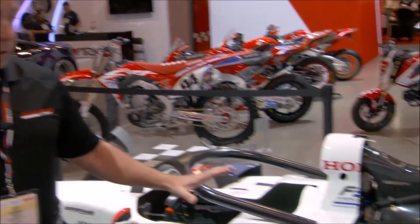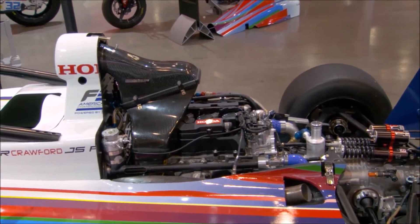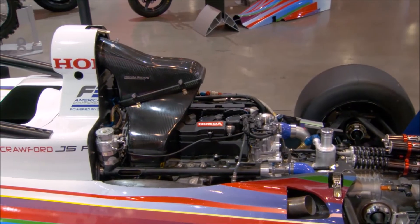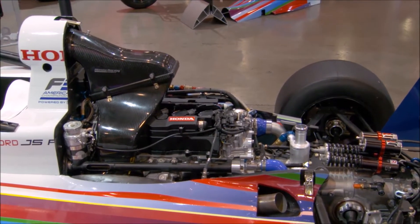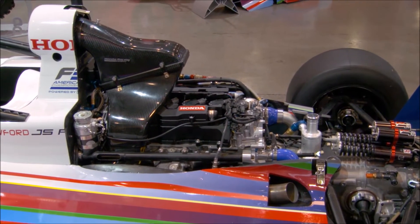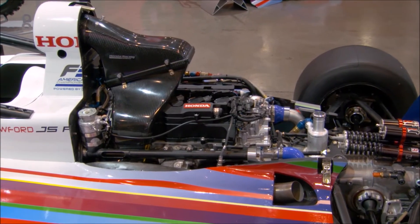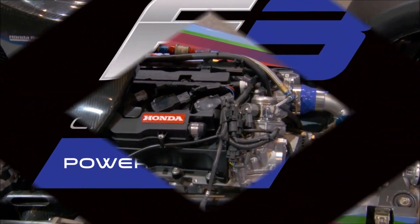The biggest difference, obviously, is the horsepower. The F4 car actually starts off as a Type R turbo, but we take the turbo off and it's a naturally aspirated 160 horsepower race car. And then the F3 car uses the same engine, but we leave the turbo on, and we're shooting in that range of about 270 horsepower for the F3 car.